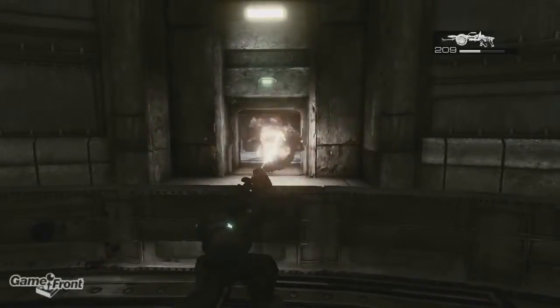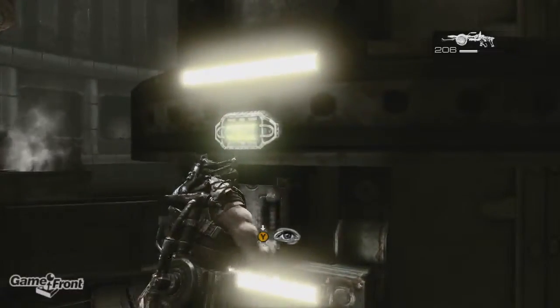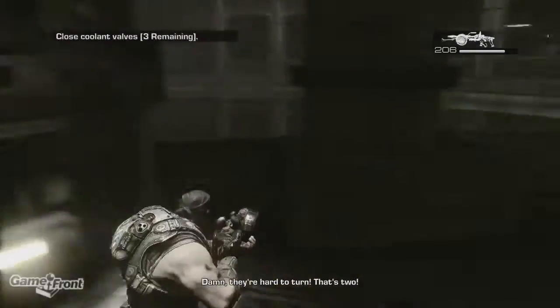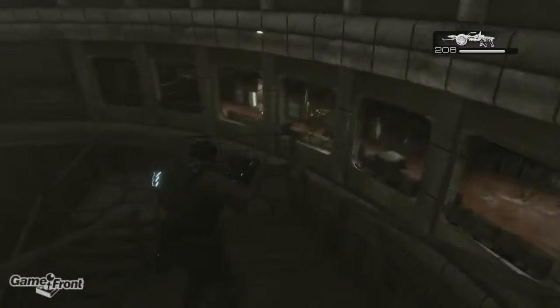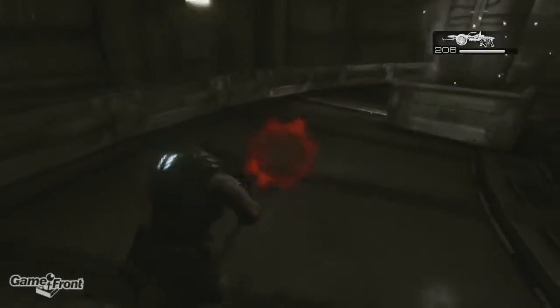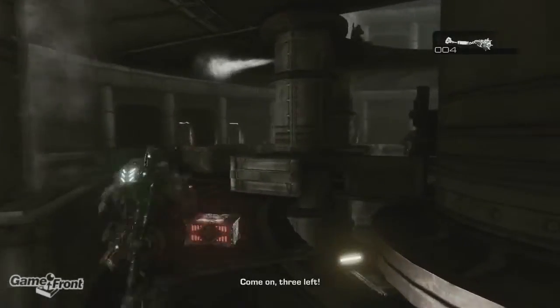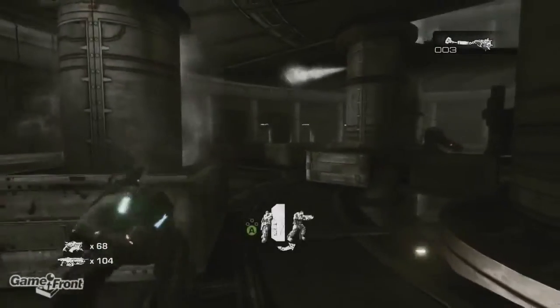I missed this one earlier. Unfortunately, you can get all the way down to the bottom, close four cooling valves, and you'll still fail if you die — and you have to redo it all over again. There's no checkpoint here. But the benefit is I now know where the armored cantuses are, and I can be ready for them.